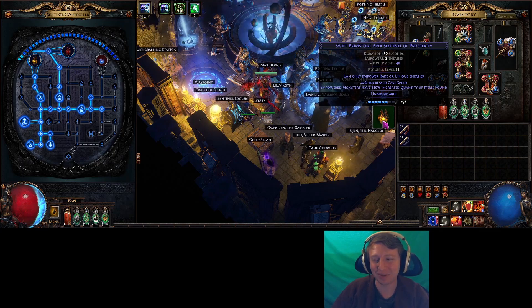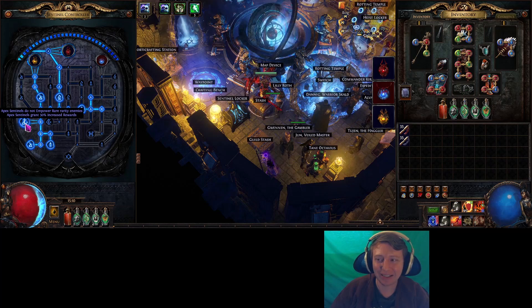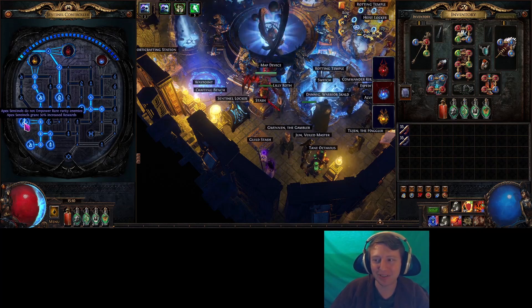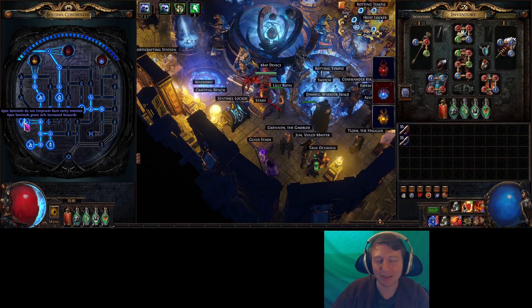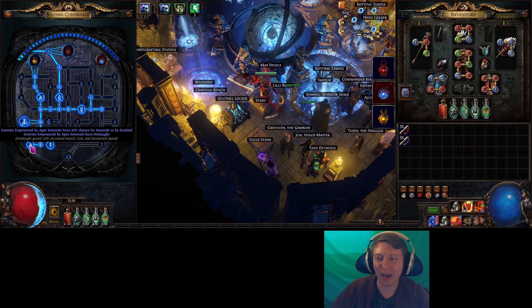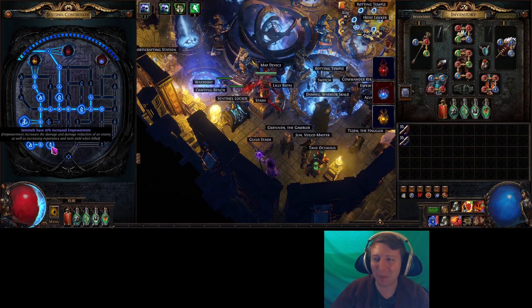On the expedition bosses when you find them in logbooks they drop the reroll currency — imagine how much reroll currency you can get. If you look at our tree, I have the apex sentinel granting increased rewards. This is really just so it doesn't empower your rare enemies that might spawn during the boss encounter and give them extra empowerment.